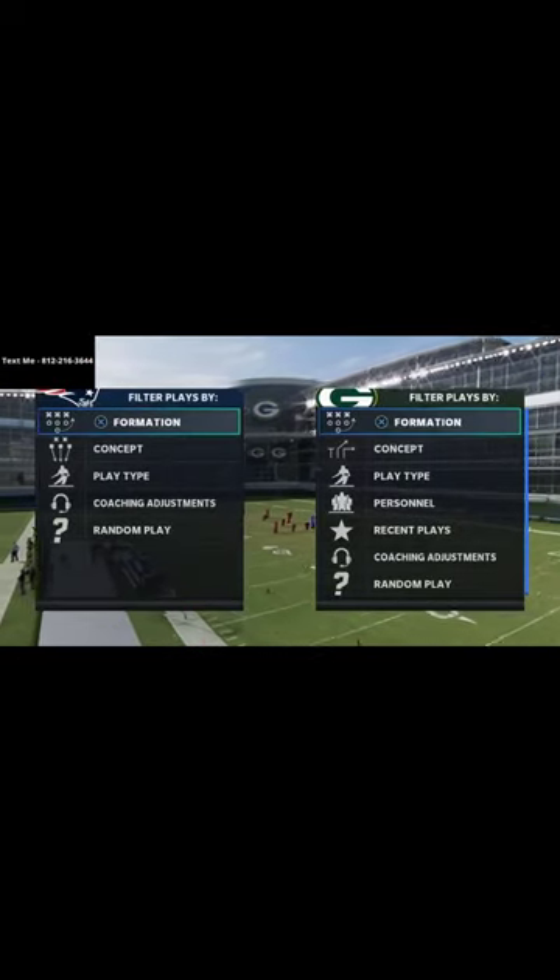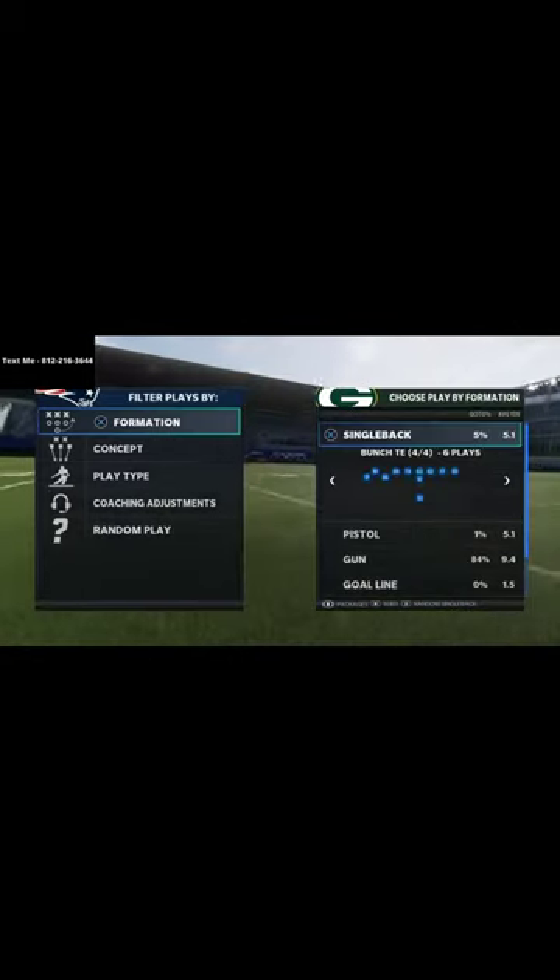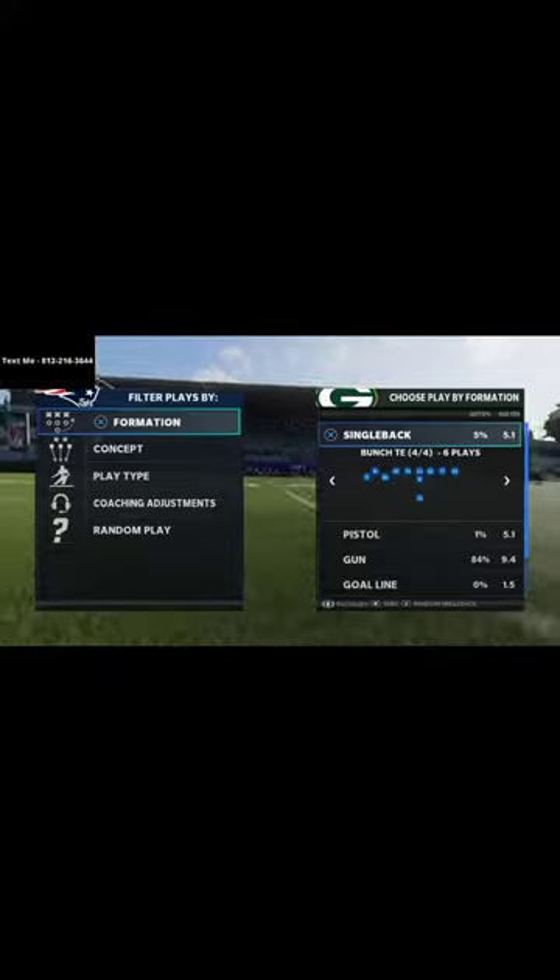I really should not be showing you this play, but I believe this might be the best quick pass in Madden 21. Let's check it out — this comes to us from the Arizona Cardinals playbook.